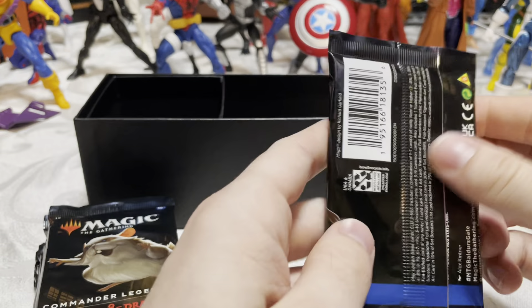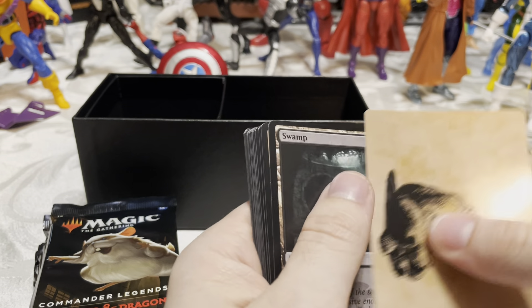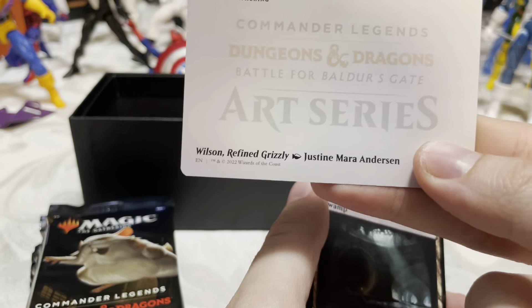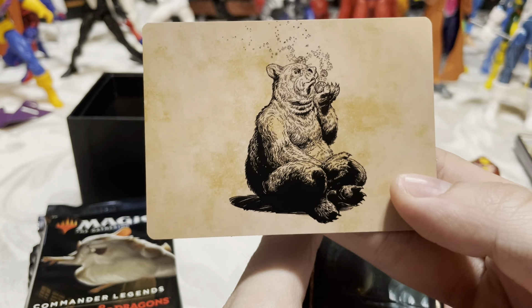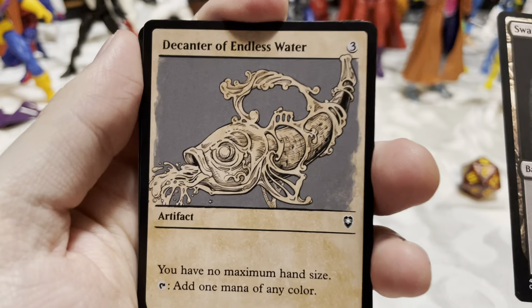All right, let's get to the good stuff. Forgive my neanderthal way of opening packs. Oh, that's pretty — let's see the back. Wilson, Refined Grizzly. I like it — the first one I get is the old parchment paper type style. And we get another swamp.